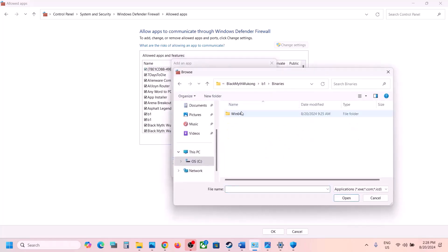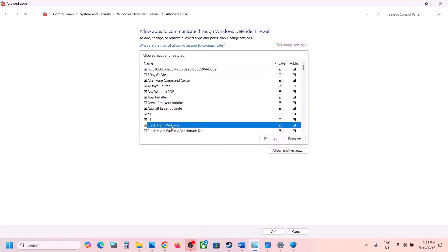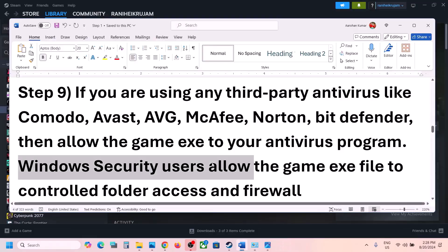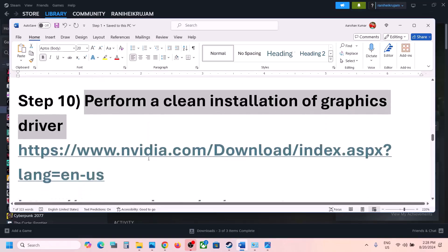Click Add — in my case I have already added it. Click Allow Another App again, click Browse, open B1 > Binaries > Win64, select the exe file, click Open, and click Add. Once both are added, launch the game and check.